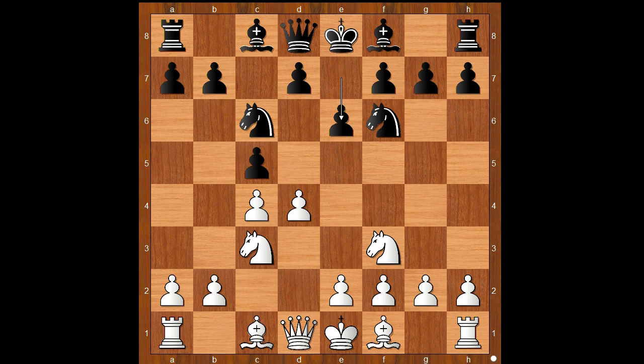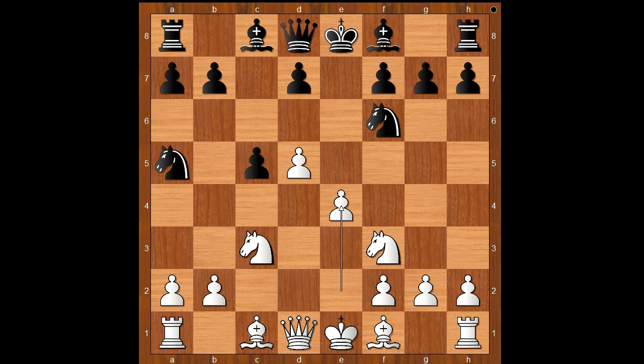e6 was played. And what is wrong with this move? What would you do in this position if you had the white pieces? Gela played d5. e takes on d5, c takes on d5, knight to a5, e4. Black to move.